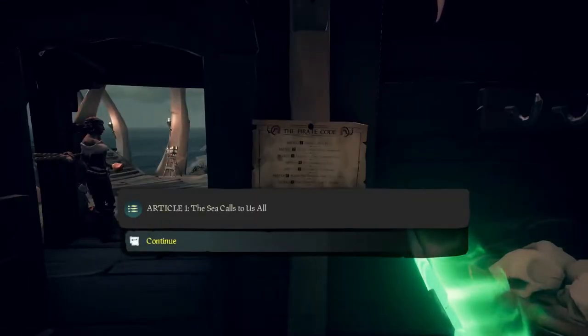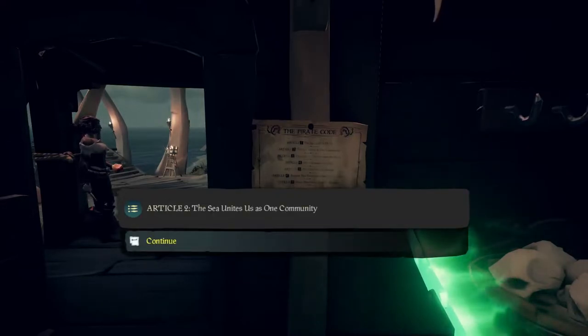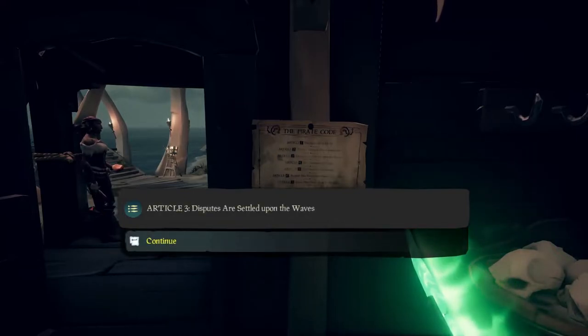Tip number eighteen is all about the pirate code. You can review it on the wall as soon as you spawn in, but the one thing I'll tell you is that there is no pirate code — it's everyone for themselves.